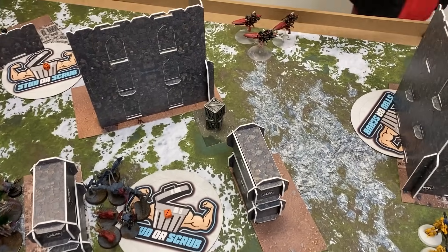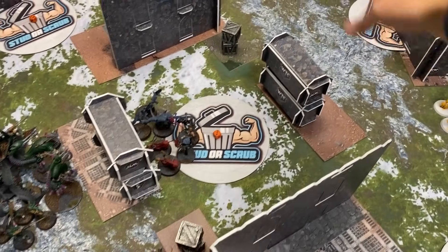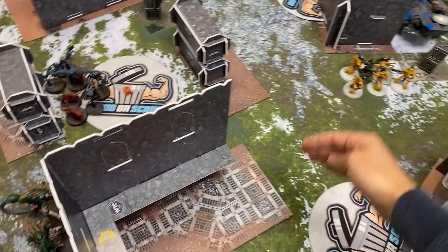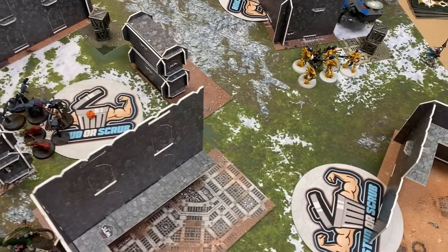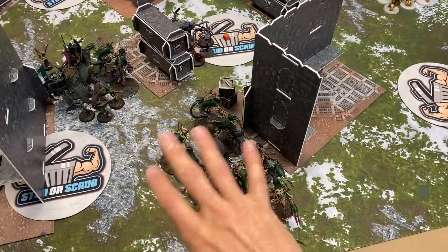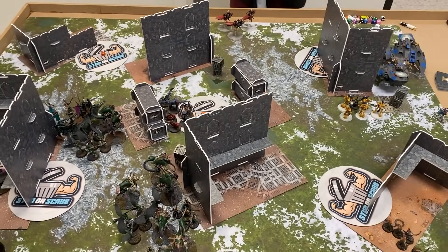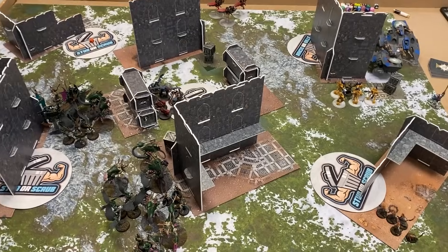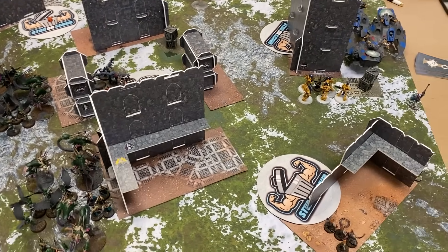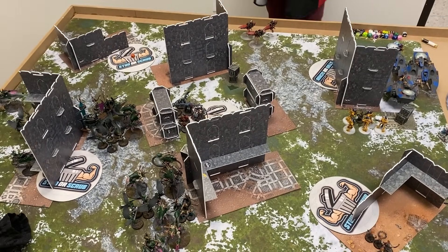Scout moves: Shroud Runners went up nine inches taking this flank. Beast Pack Master into the middle of the board behind some nice line-of-sight blocking terrain. Onto the moving phase — Behind Enemy Lines will get me command points after you get rid of that card. With that, onto the movement phase.